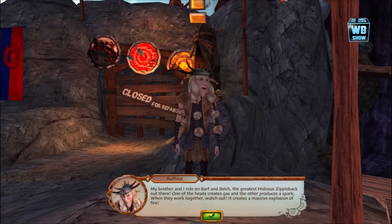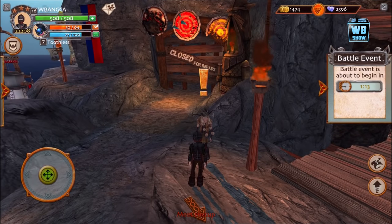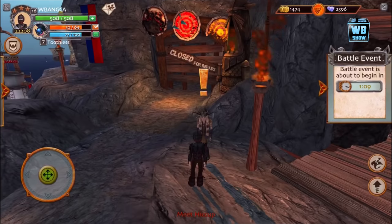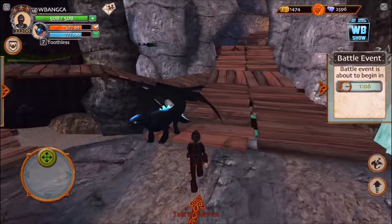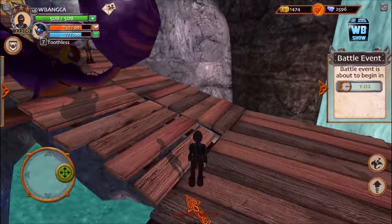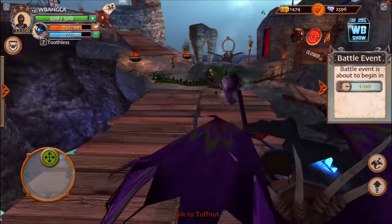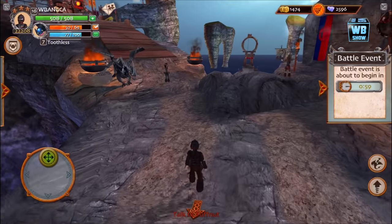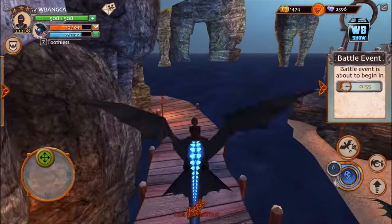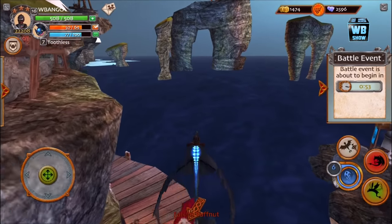Hey, Rough Nut — we needed to meet you anyways. Talk to Tough Nut. I can't go back. I'm sorry, Rough Nut — we have to wait for the battle. Let's fly around with Toothless then. Since we can't do anything, we're going to fly around with Alpha Toothless.